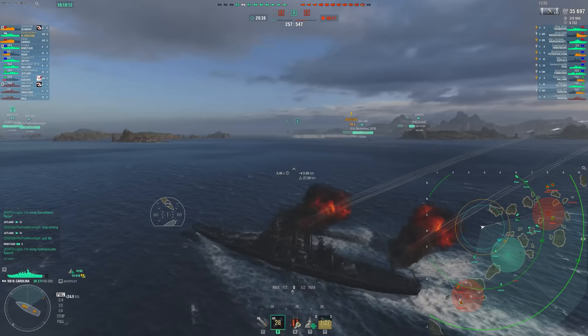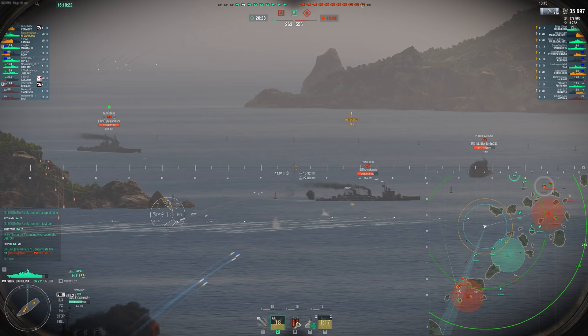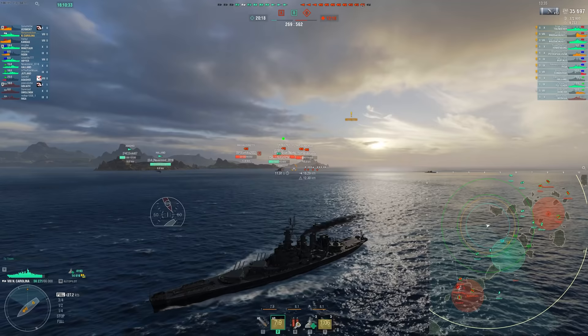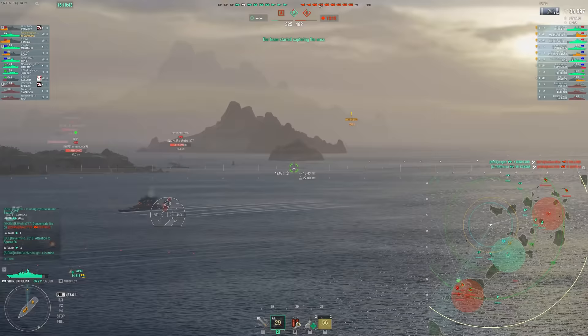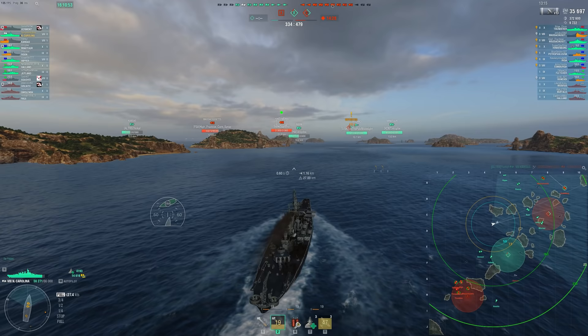We don't want to get surrounded, and that's what's about to happen. I'm trying to help my Vermont, but realistically I should already be shooting the guys in the North. It's hard fighting as a Tier VIII against Tier Xs, but there are ways you can support your team. Getting into positions to shoot destroyers is always good. Getting flanks and creating crossfires is a great way to play something like the North Carolina. Another almost bonus of the NC is you don't have secondaries to worry about, so you're not tempted to just push in and charge like you would in a Massachusetts.